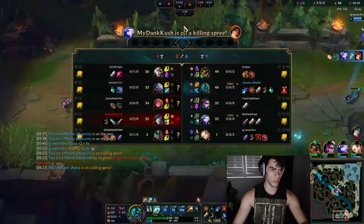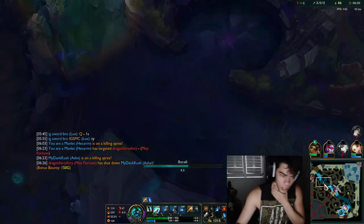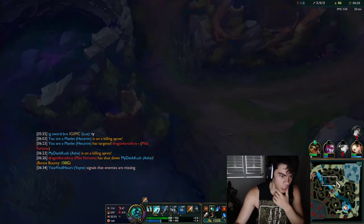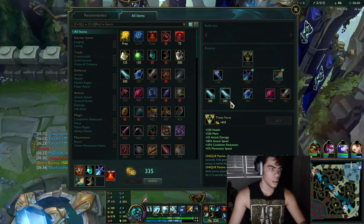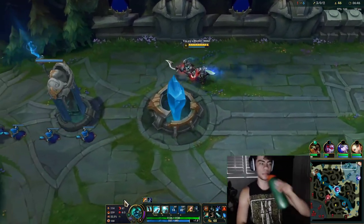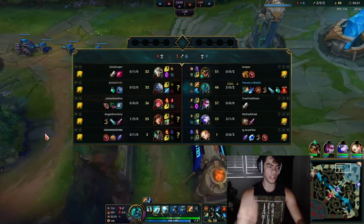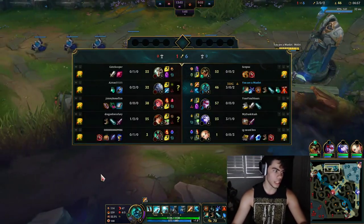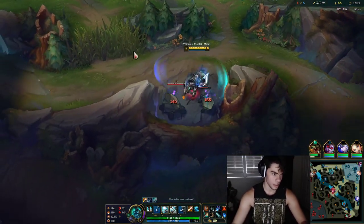All right, one auto — perfect. Now we can reset. I started my clear on Raptors so Raptors should be respawning soon. Top Scuttle is respawning too, so I'll go Krugs into top Scuttle, then Raptors, full clear, and then go for another bot gank. The thing about Hecarim is that he has a very linear playstyle — due to his Q stacks you always want to clear camps near each other to keep Q stacks and maximize efficiency. You should always start on one side and work towards the other.